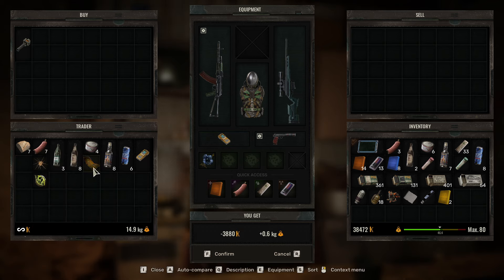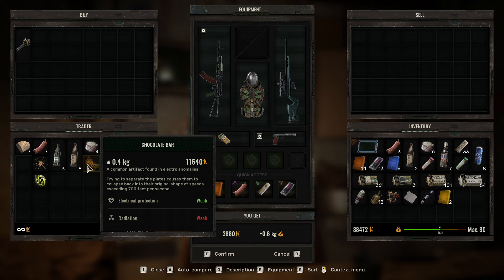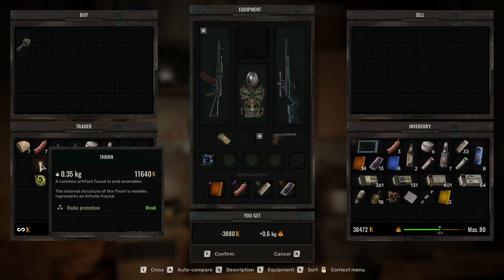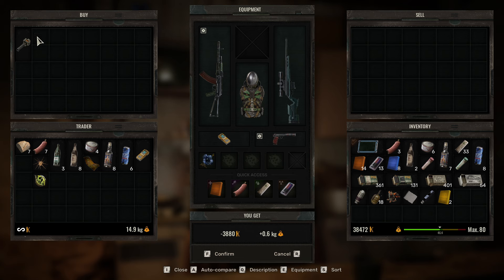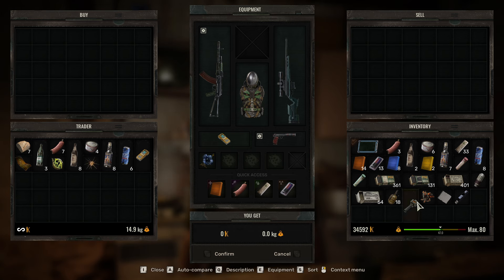I also got three artifacts here — three common ones. We got this electric protection one, then we got these two others. Watch what I got here. I'm going to buy the detector now because I want to have it — that's an upgrade.